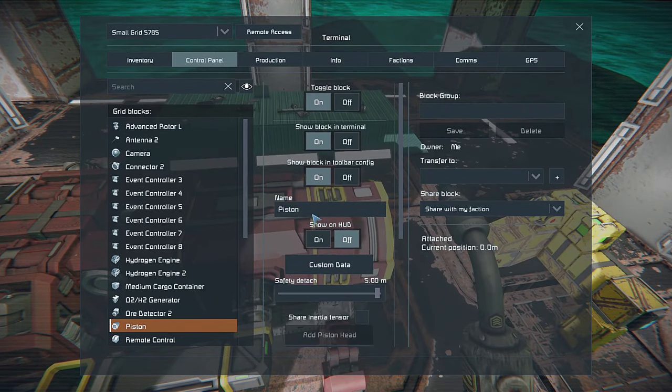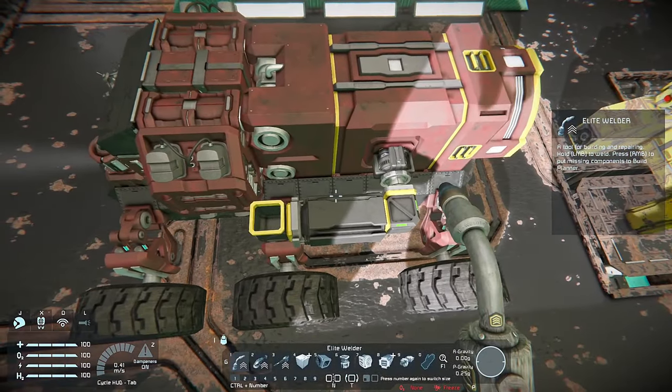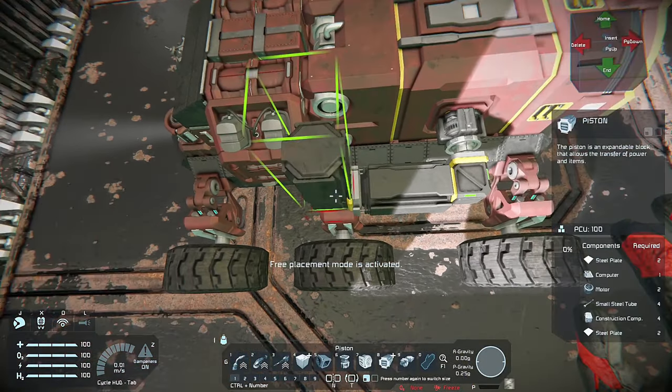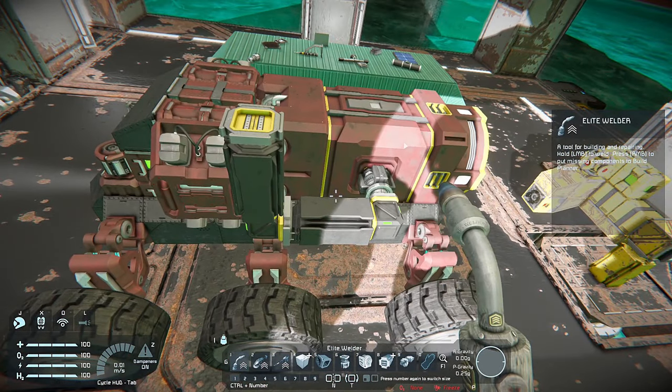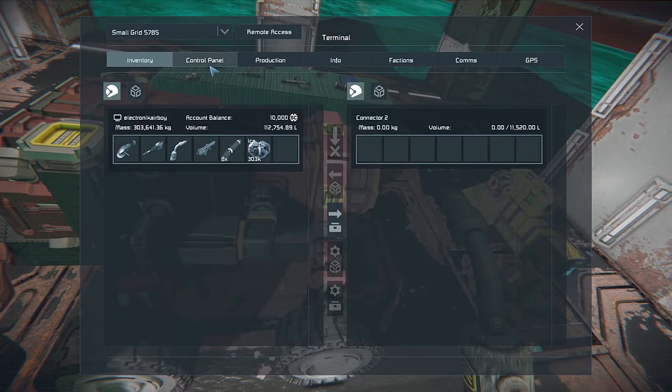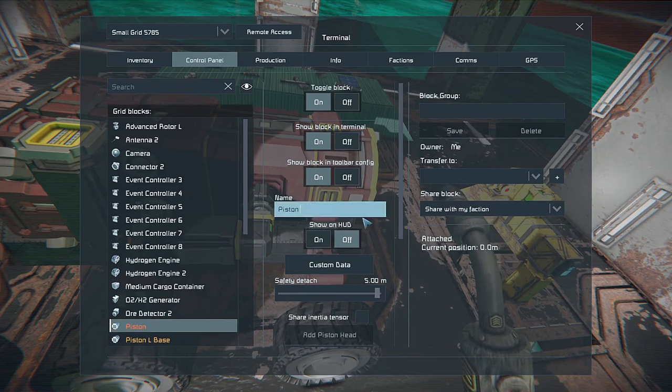Remember, as you're going along, to always label what you're adding. Otherwise you may get confused on which piston is which, which advanced rotor is which, which hinge is which — and then it turns into a guessing game. It might seem tedious where you constantly have to go back, choose the next thing, and relabel it, but it's better than fighting it in the end.